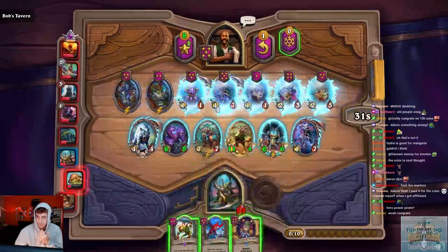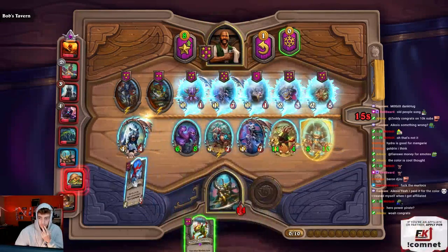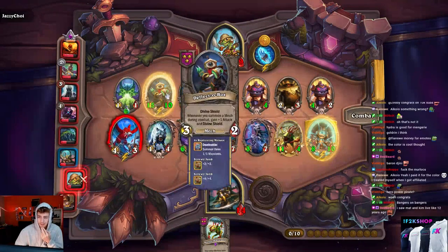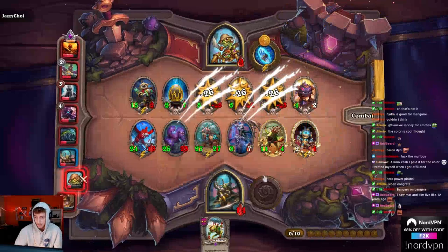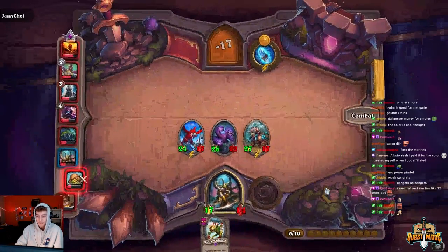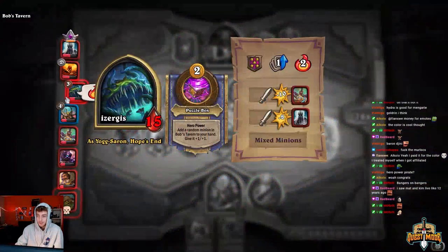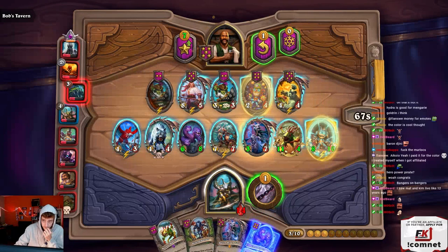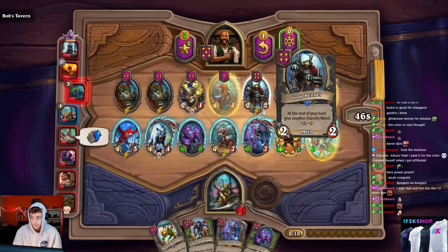I should have hero powered. I mean I didn't know I was gonna roll that. It's safer to hero power the money but hero powering a pair is sweet. Now we should have stabilized. These guys with their Deflect-o-Bots! I mean I'm huge though. We killed Jazzy with the hands. I'm actually gonna buy it because you could triple it this turn. We don't really need to play the Haunted Master - we got a divine shield taunt already, that's good enough. And a buffed star board.